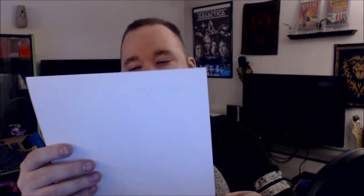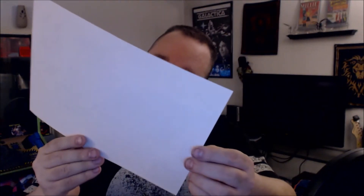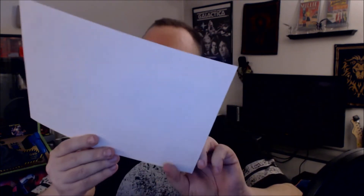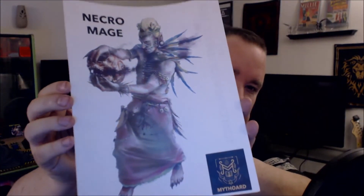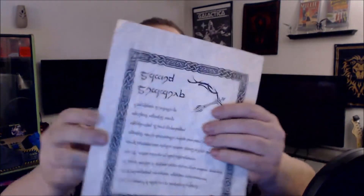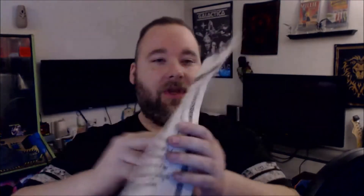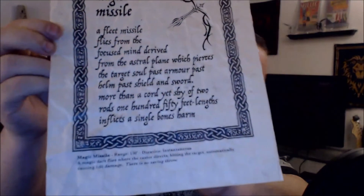And we have a... something. A Necromage — Joel Chameholtzman.com. I'm slaughtering that name. It's a pretty nice visual. And it looks like we have a note of some kind. This is definitely in the player handout style. Check this out — it looks like a transcribed magic missile spell. This is pretty neat.